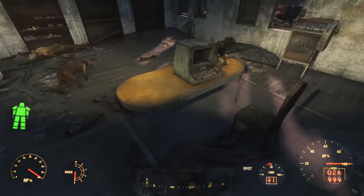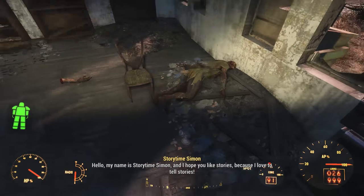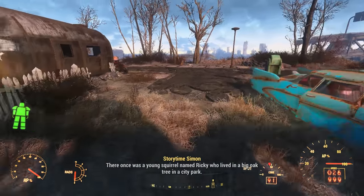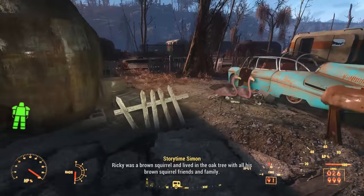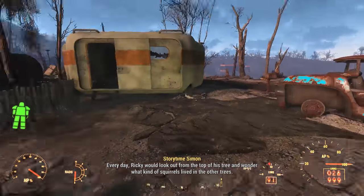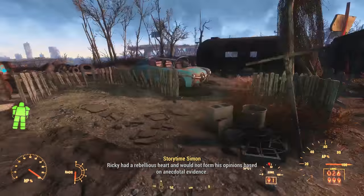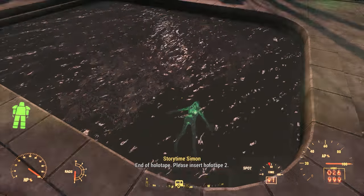Inside the leasing office, we also find a holotape called The New Squirrel, tape number one. Storytime Simon narrates: 'There once was a young squirrel named Ricky who lived in a big oak tree in a city park, with all his brown squirrel friends and family. Every day, Ricky would wonder what kind of squirrels lived in other trees. The older squirrels warned him that squirrels in other trees were thieves and liars, never to be trusted. Ricky had a rebellious heart and would not form his opinions based on anecdotal evidence.' End of holotape - please insert holotape two.